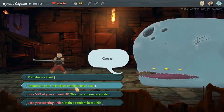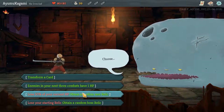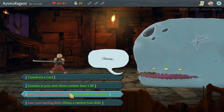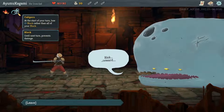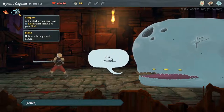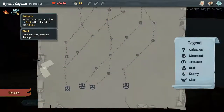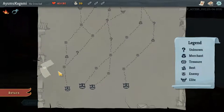Enemies in the next three combats have one HP — wow. You know what, lose 50% of your current HP and obtain a rare relic — let's do that. At the start of your turn, lose 15 block rather than all of your block until next turn. That's not bad per se.